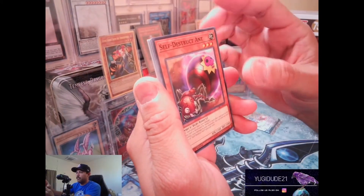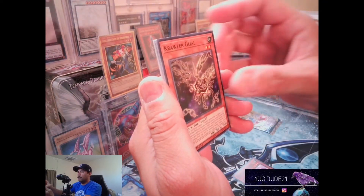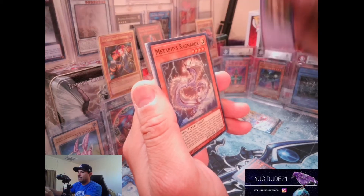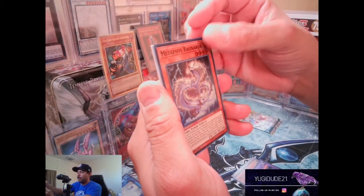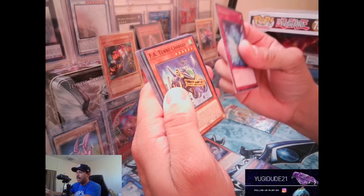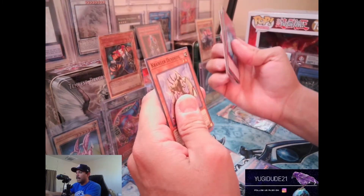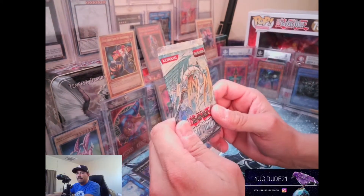Self-Destruct Ant, Crawler Glile, Amazoness Pet Liger, and Metaphys Ragnarok. Metaverse, FA Turbocharger, Metaphys Factor, Capacitor Stalker, and Crawler again. And then there was one — Tactical Evolution.